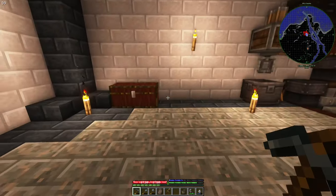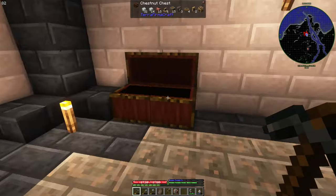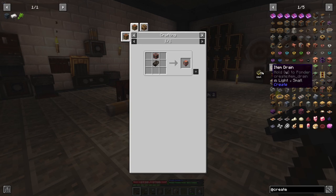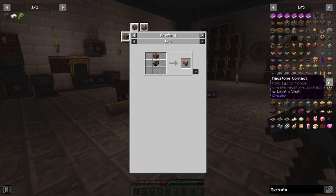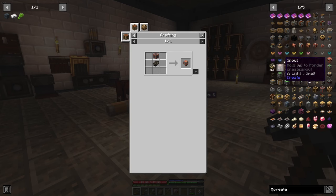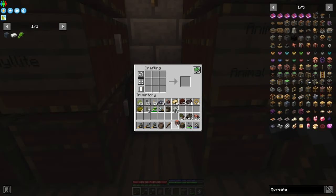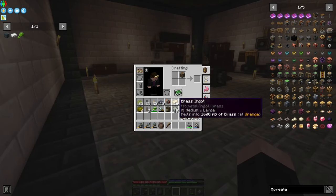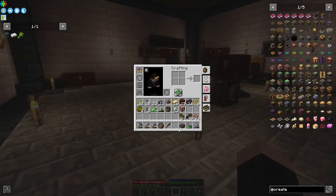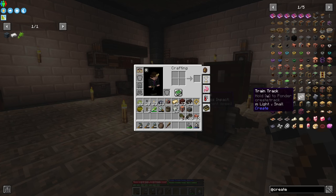One more thing before we finish — we have some mechanical pumps and fluid pipes, also a spout. That's actually quite easy. And one more — okay, and voila. They are super easy.